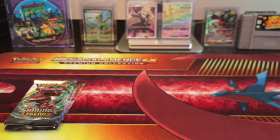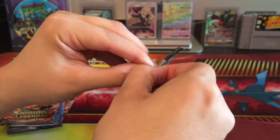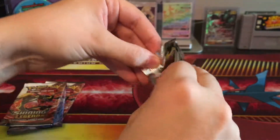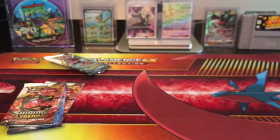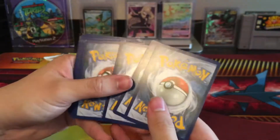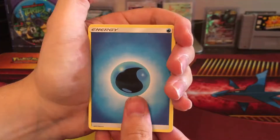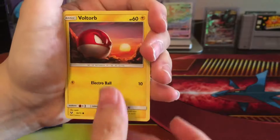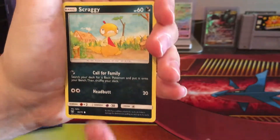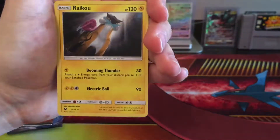I like pulling the Shining cards. Let's do the Genesect pack now. There is the code. We get Water Energy, Venusaur, Switch, Double Colorless Energy, Golett, Voltorb, Croconaw, Scraggy, Torracat, Reverse Holo Fighting Energy, and a Raikou.